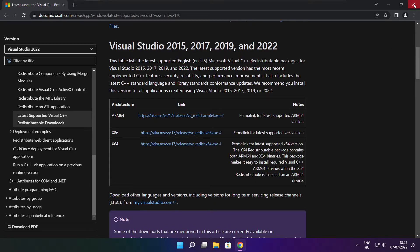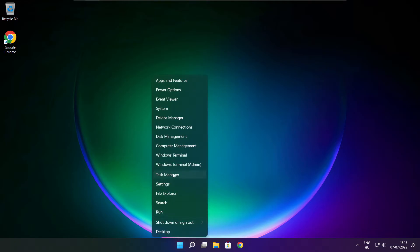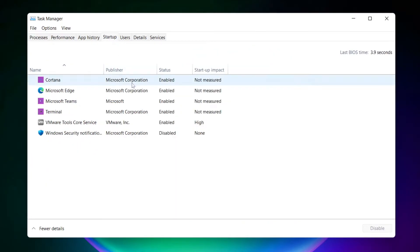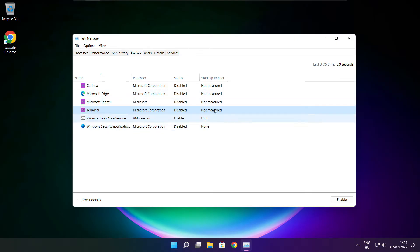Close internet browser. Right-click the Start Menu. Open Task Manager. Click Startup. Disable not-used applications. Close window.